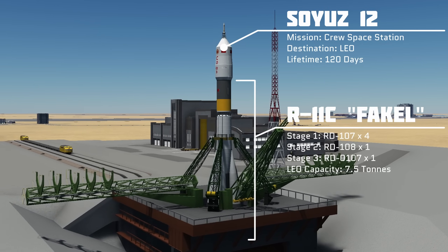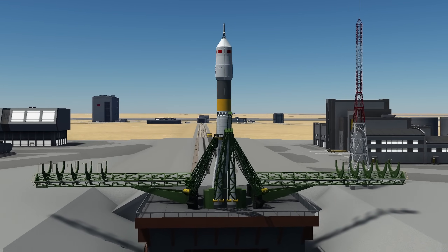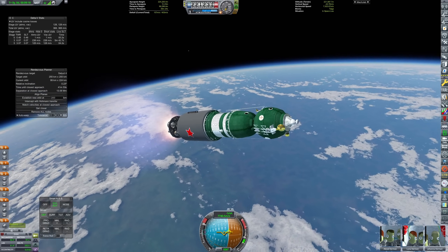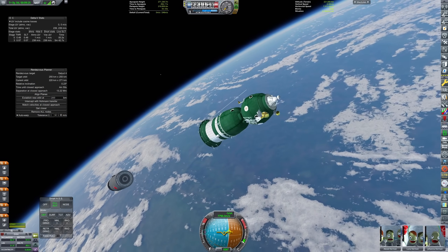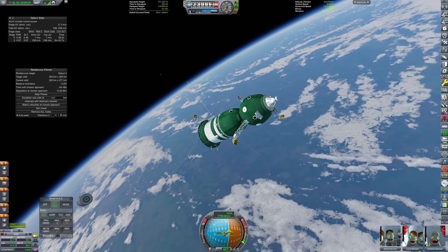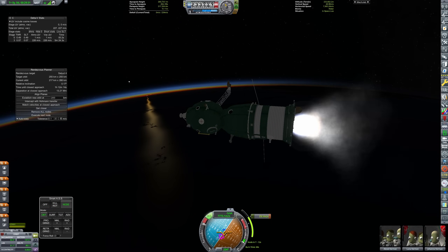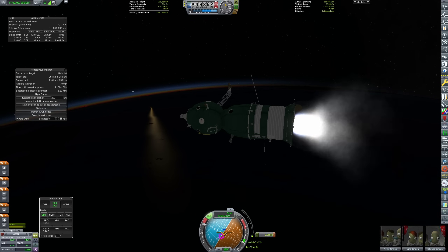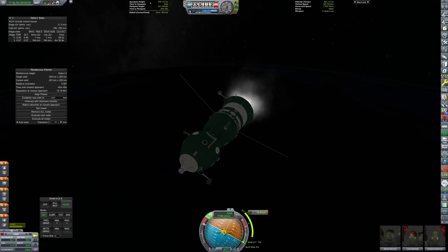This is Soyuz 12 and we're launching our first crew to Salyut 4. We reached orbit with Salyut 4 with a mere 10 meters per second of delta-V remaining — just enough to keep the attitude control thrusters firing. We're going to boost its orbit with a Progress vessel at some point, and maybe even refuel it, but the Soyuz uses a different fuel mixture than the space station. Soyuz actually uses UDMH and AK-27 whereas the space station uses UDMH and NTO — that's unsymmetric dimethylhydrazine and nitrogen tetroxide. The Soyuz also uses high-test peroxide for its reaction control thrusters, so we can't refuel it from the Soyuz, but perhaps we can load up a Progress with fuel to resupply the station.